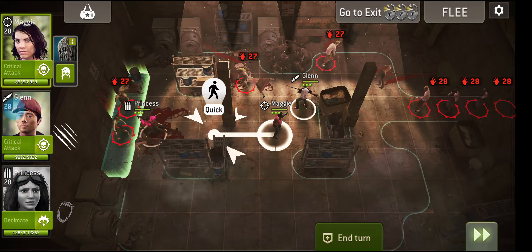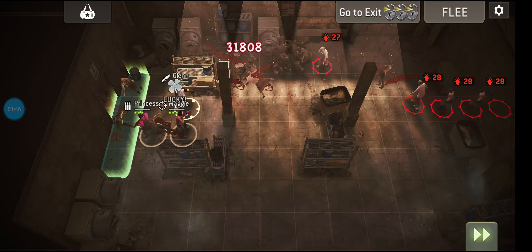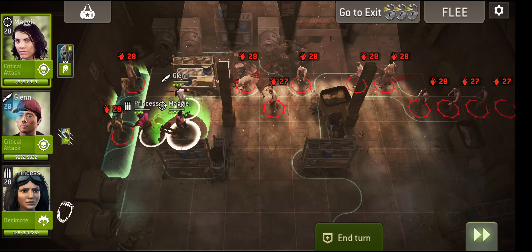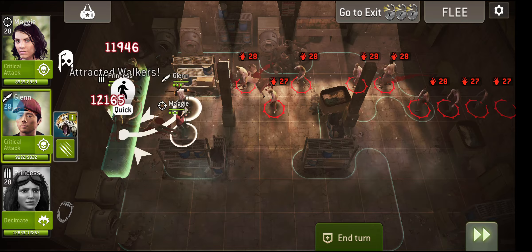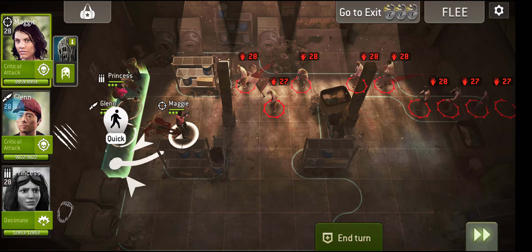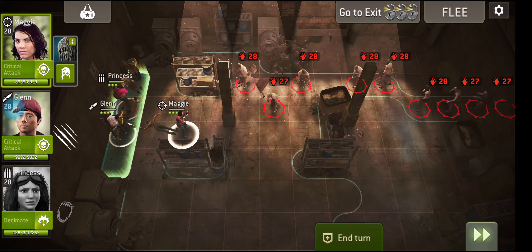Something briefly mentioned in the patch notes is something I was hoping they would do: if you are on a mission where you are interacting with something, like opening a gate, and you get distracted and then go back to it, it doesn't completely reset. So if the gate takes six turns to open and you've spent two turns, get distracted, and then have to go back - it doesn't reset to six turns, it'll be four turns. It's a nice change.